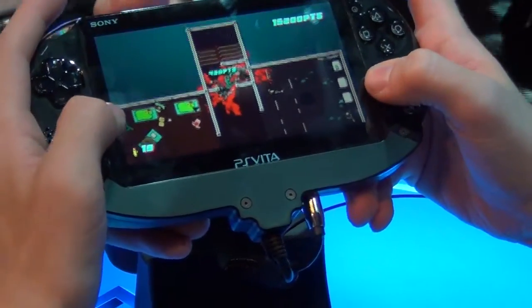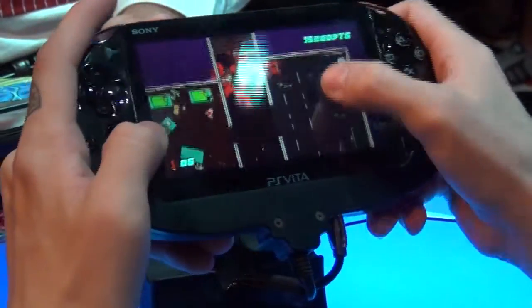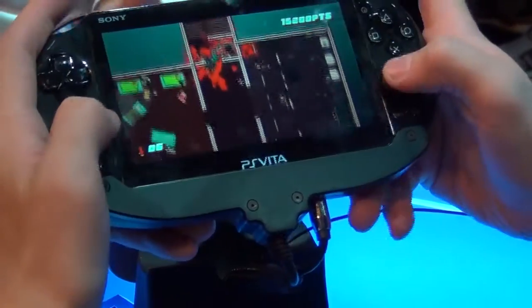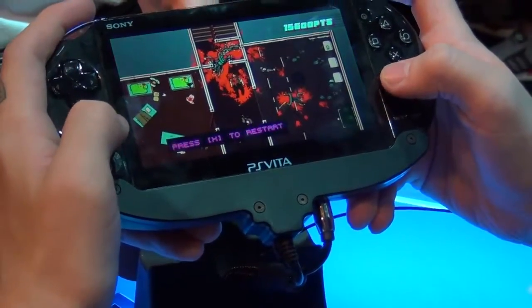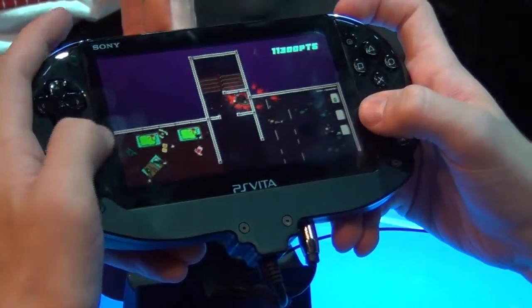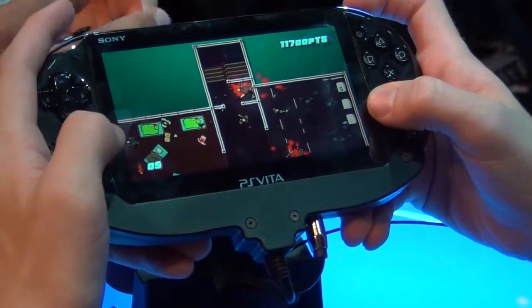So what is this again? I've got it. That's good, we'll do it again. So what is this doing again? So to trigger the ability, double-tap the back screen. There's everything on the screen.